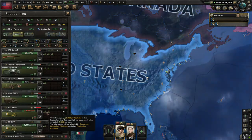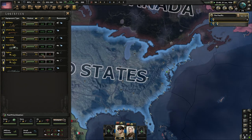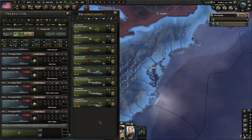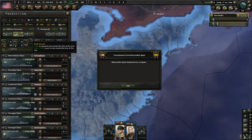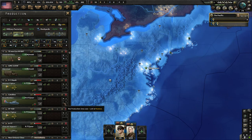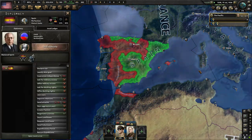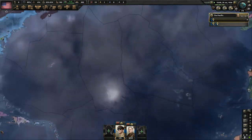I've tweaked our fighter production — dropped infantry equipment down one and put fighters up one because we were losing out on fighters. Missing equipment notification: we're not producing naval bombers, so let's add those. Air superiority is important. The Spanish Civil War fires — Nationalist Spain has declared war on Republican Spain. We're still totally isolated and cannot send volunteers even though historically Americans did fight there. We'll see who wins — that'll be interesting.